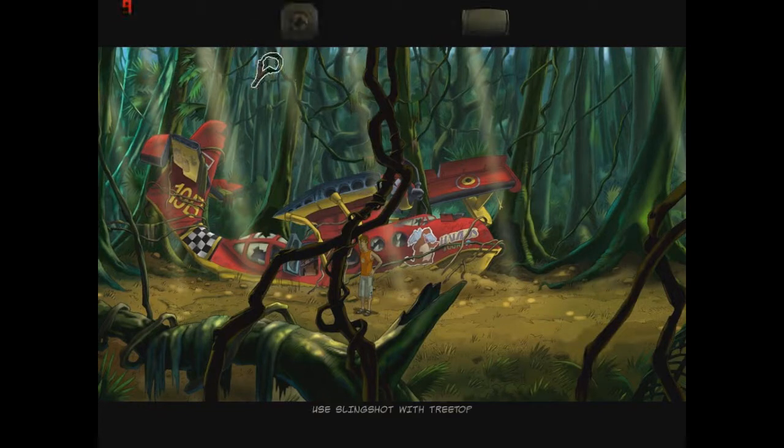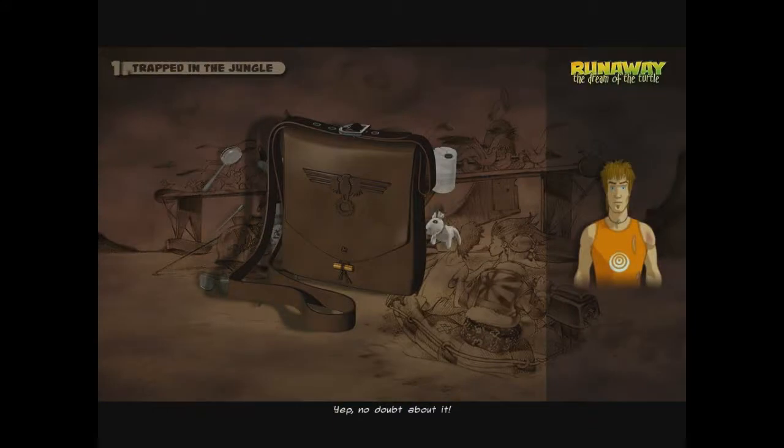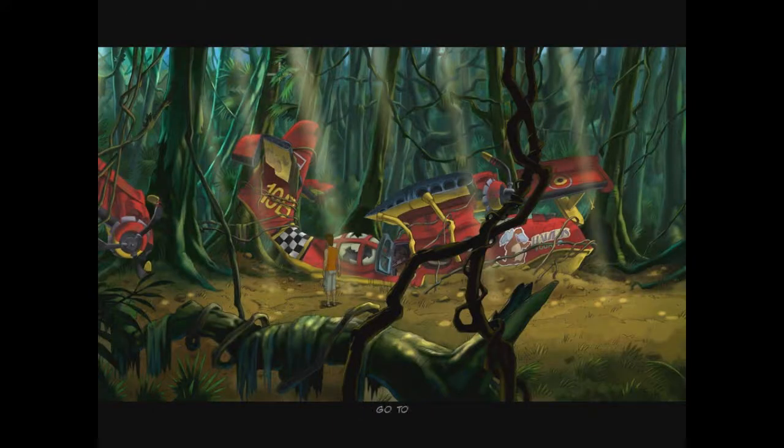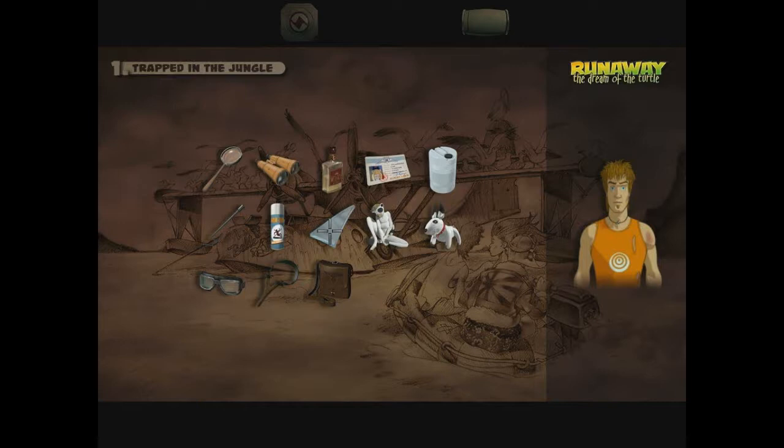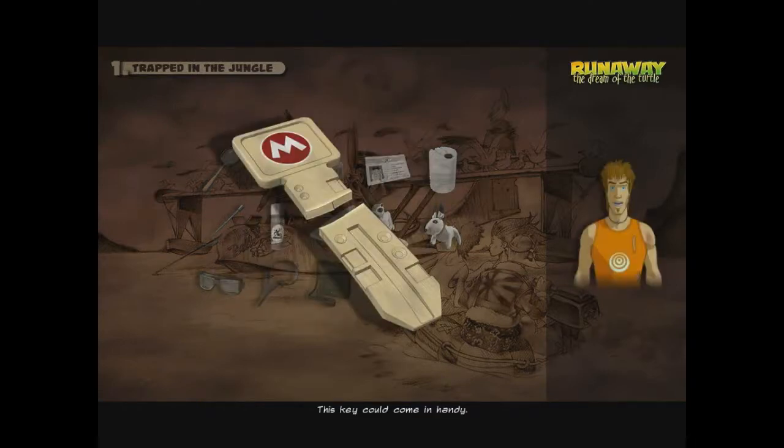I wonder if I can knock the bag down. There you go — this rock should work. Wow, in the first try, Brian. No doubt about it — it's Otto's bag. Let's search that bag. This key could come in handy; I think I know what lock it opens. The problem is that it's split in two — it must have broken when the bag fell from the treetop.